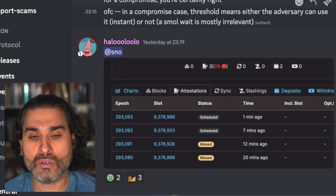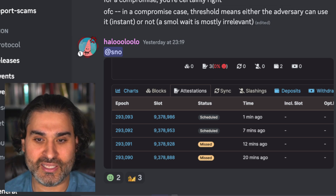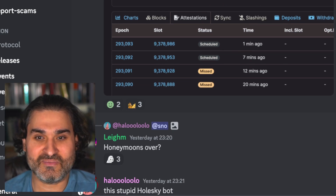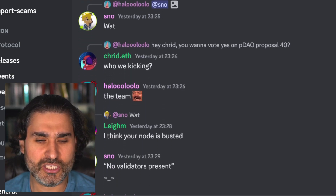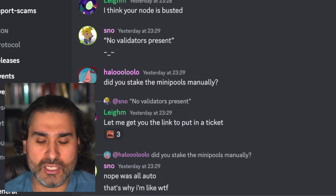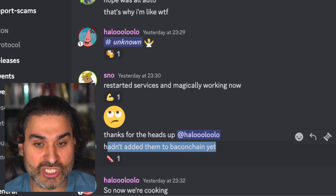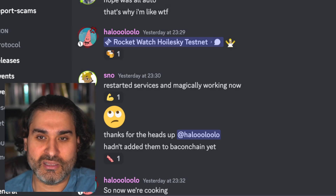A couple of days ago there was news about Hulululu and Snowcones getting married, but their validators were not attesting from the start, making for a rough honeymoon. It turned out there was an issue with Snow's clients — he just needed to restart his system. After restarting services, everything was working. It also turned out he hadn't actually added the validators to the Beacon Chain yet, which is why he didn't get notifications about the missing attestations.